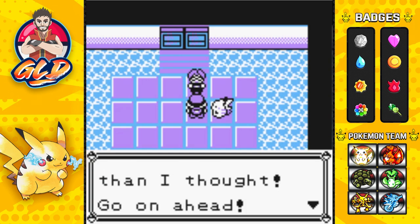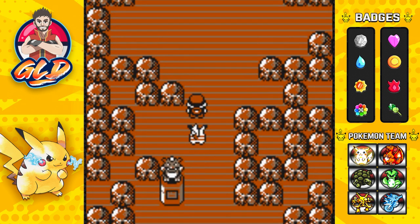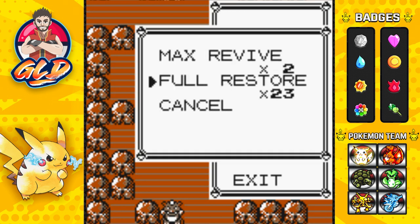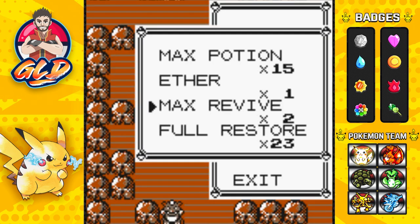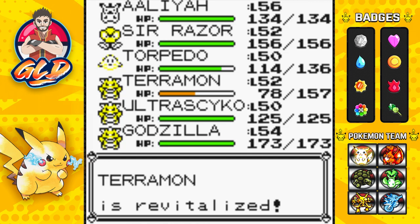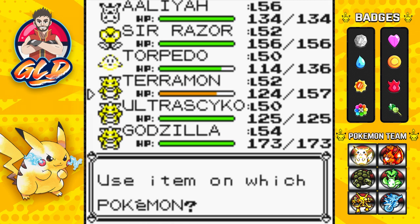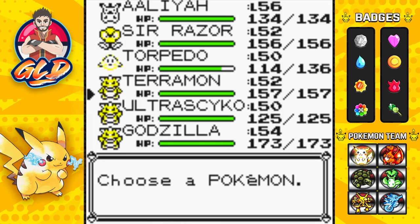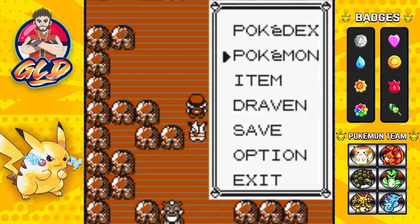Lorelei says: 'You're better than I thought. You only got a taste of Pokemon League power.' Yes we did! This next challenge is probably the easiest one so we shouldn't worry. Let's revive Teramon - this is not a good start to our Pokemon League challenge but it is what it is. Teramon is now revived and we just need a Max Potion. We have to be careful with what we use.